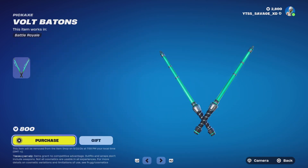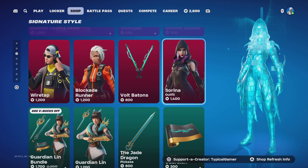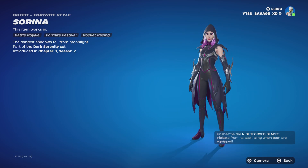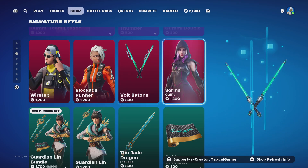I kind of like that backlighting. We got the Volt Batons — pretty cool, no other styles. Next skin is Sorina. I haven't seen this skin in a hot minute. Comes with a backlighting and a pickaxe for only 1,400 V-Bucks.